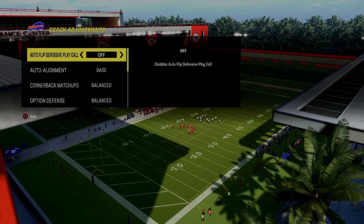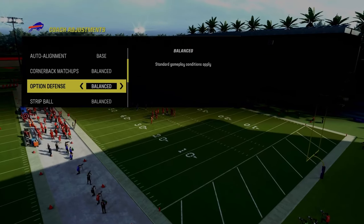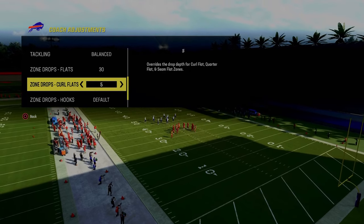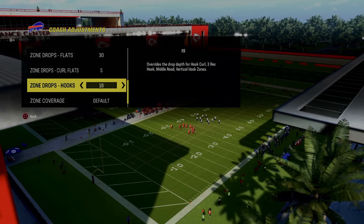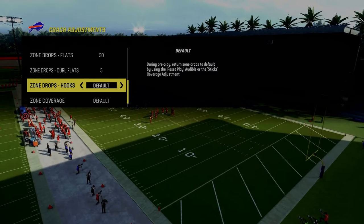So what we're going to do is go into our coaching adjustments. As you can see, we have our auto flip off and our auto alignment on base. The most important thing is we're going to put our flats on 30 and our curl flats on 5. You can leave your hook curls on default, put them on 5, or if you want them to play a little bit deeper, put them on 10 or 15. I like to just put them on default.